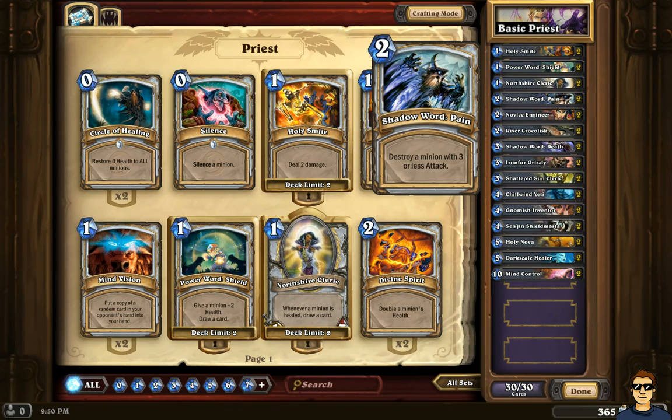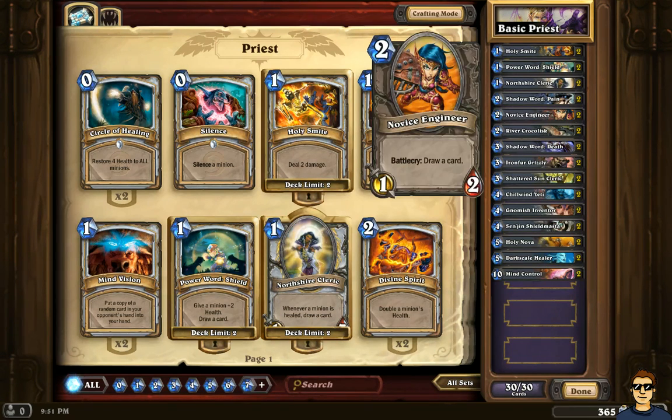You guys probably already have an idea of what the weakness of this deck could be. If I play against a deck that has a lot of creatures with four attack, I'm in trouble. But let's be positive. After Shadow Word: Pain, we get to Novice Engineer. I love this card — it's very cheap, two mana, and the Battlecry is draw a card. Once again, trying to go through my deck as soon as possible. I have two of this card.